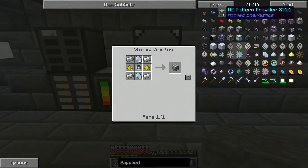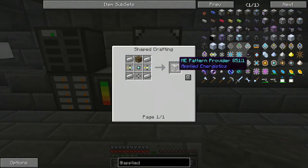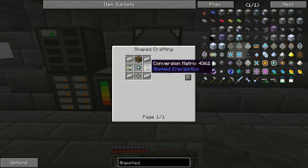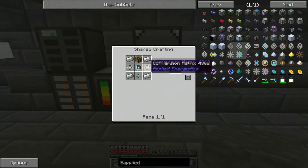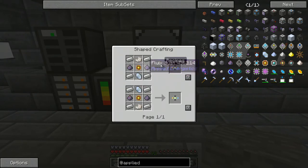Also, the ME Pattern Providers — you're going to need at least one of these. They're fairly easy to make: just some iron, a crafting table, another Advanced Processor, some conversion matrices, and some storage cells. If you've watched my previous episode on the disks and disk drives and all that stuff, you'll know how to make the conversion matrices and the storage cells.